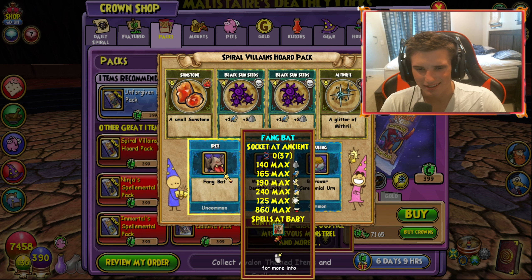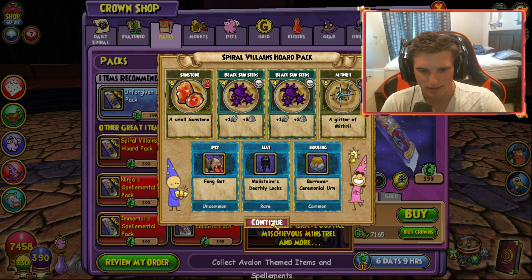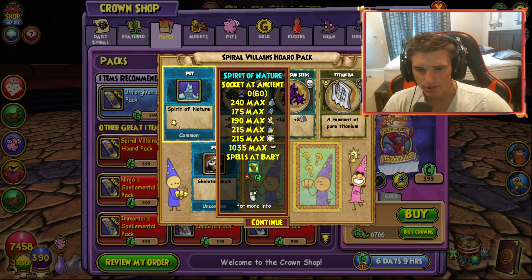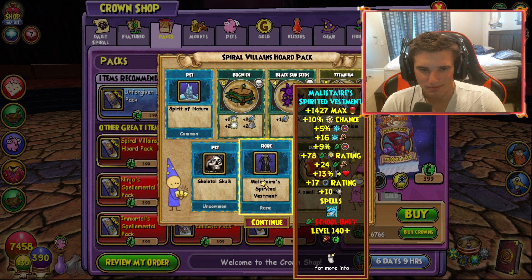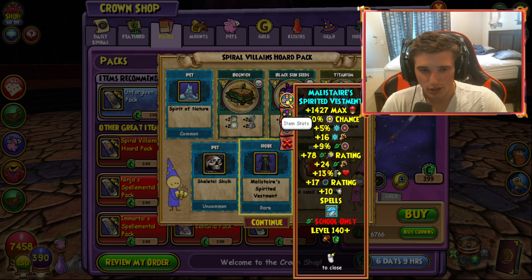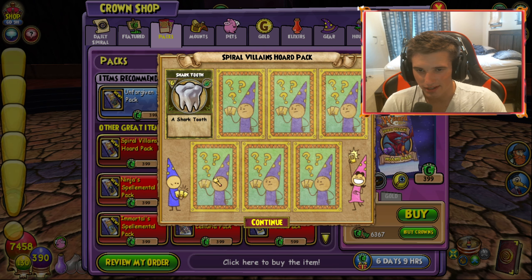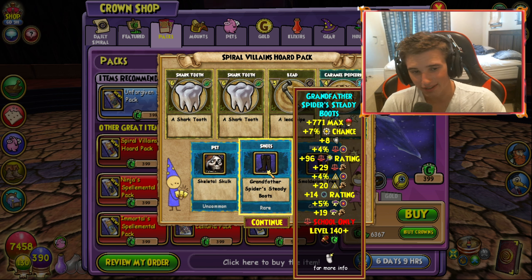Not the best luck, honestly, not the best luck for this pack in my opinion. There's the Fire hat. Deathly Logs. What else you got for me? Okay, so we got the Malister robe — nice! There's the Ice and Life one right there. Malister's Spirit investment — just double checking any set bonuses. No. Gives a Snow Serpent card though — that's very interesting. More Shark Teeth.